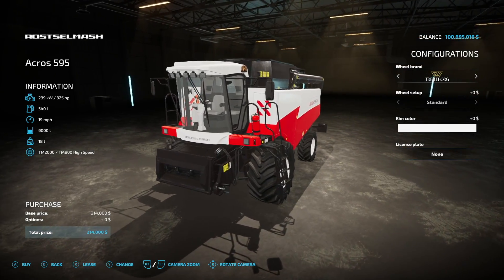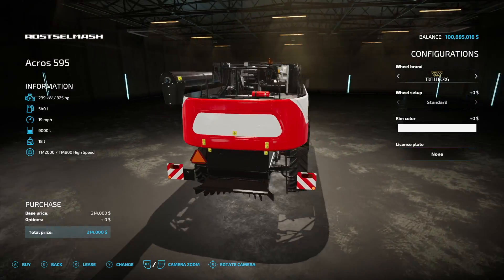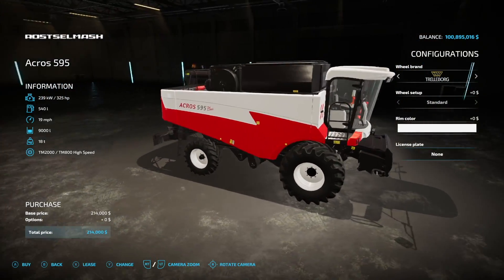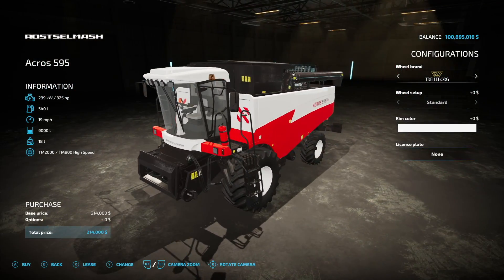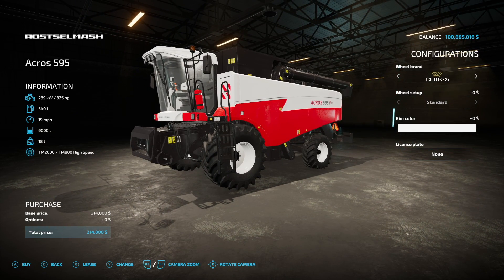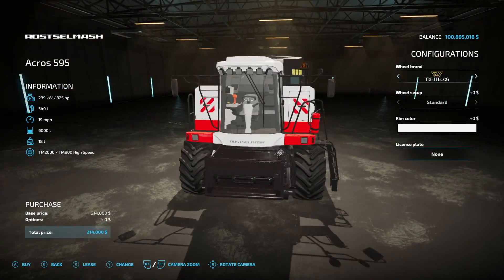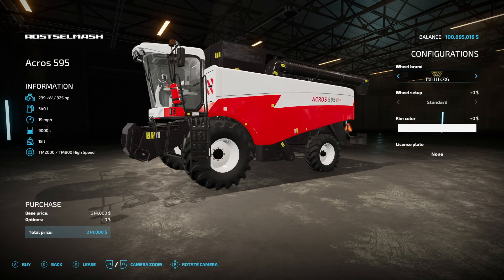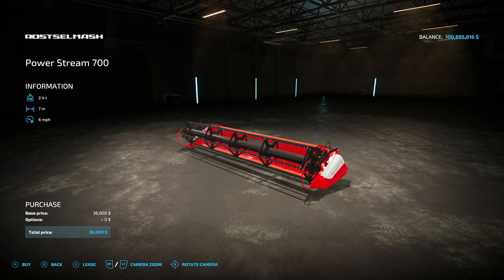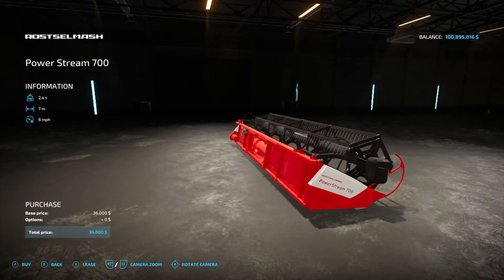Next we have the Raw Smash Acros 595. I think this was a base game mod from FS19 or 17 — either way, it's a nice combine harvester: 325 horsepower, 540 liters of fuel, 19 miles per hour, 9,000-liter capacity, and 18 tons. Customization includes Trelleborg, Continental, Michelin, and BKT tires, plus rim colors. We even have a matching header — 2.4 tons, 7 meters, 6 miles per hour.